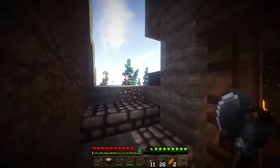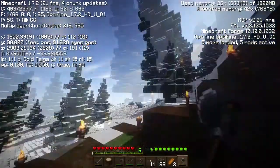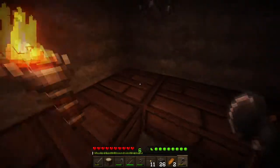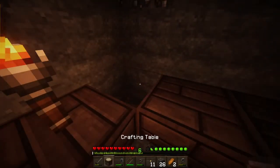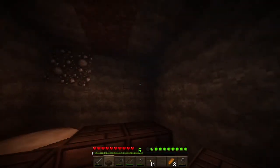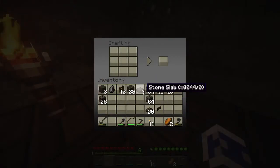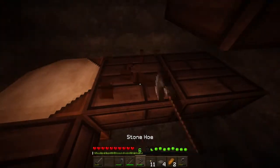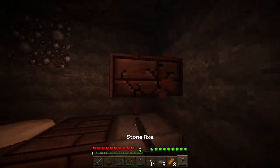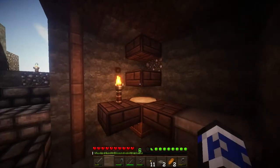It gets a lot brighter when you get inside, but then coming outside it gets a little dimmer. Oh wow that is cool - I love the fog so much. Let's put that in the back corner and put a little shelf thingy there.